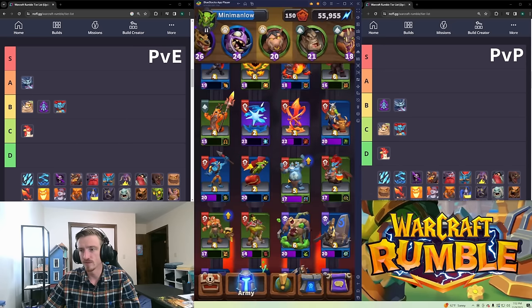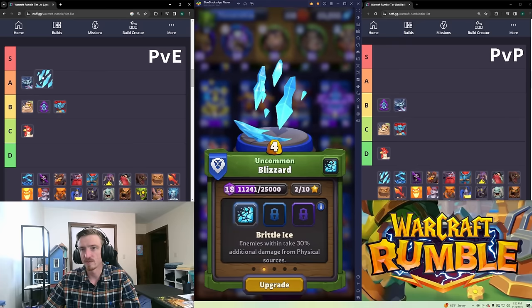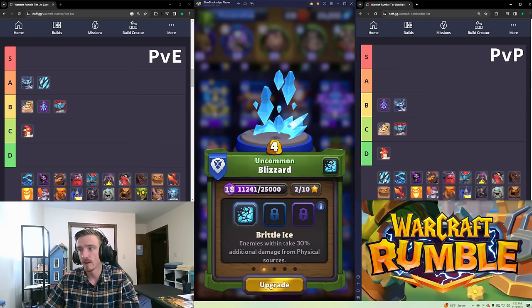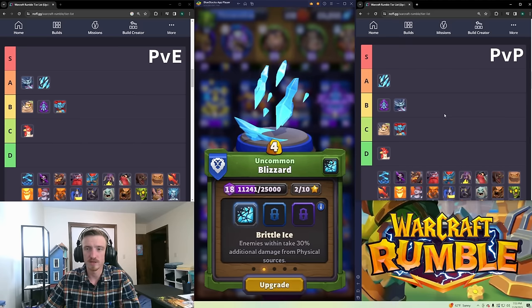Blizzard is probably A tier in PvE — it works really well with Jaina builds and with builds that want to support your troops, because it slows and even freezes enemies with the right talent. It's fantastic and does a good amount of damage. I'm also putting it in A tier in PvP. The talent that makes it freeze everything in place is just fantastic — it's great pretty much every time you play it and has a large AoE so it'll hit multiple things.